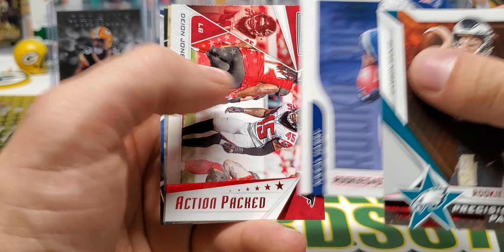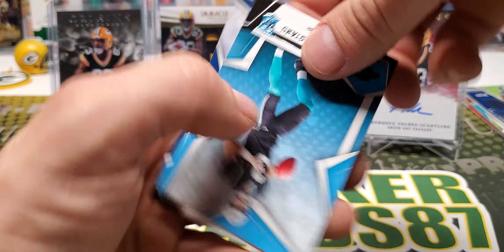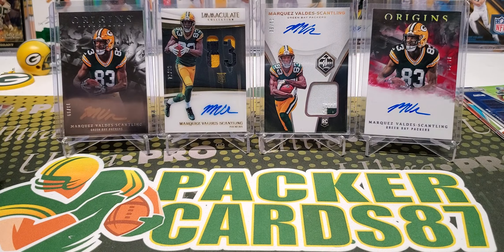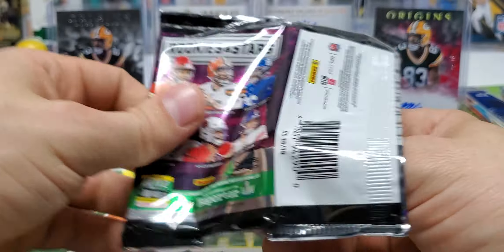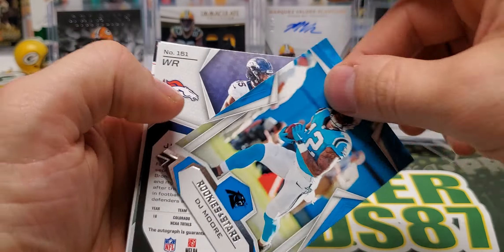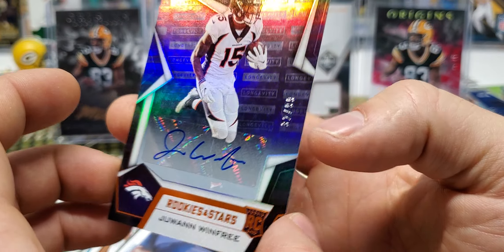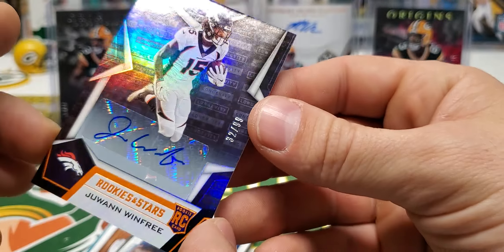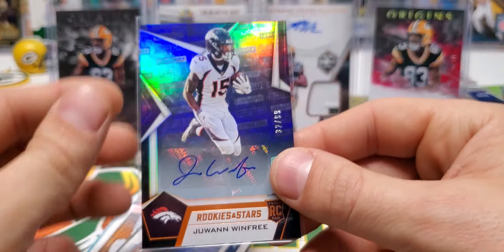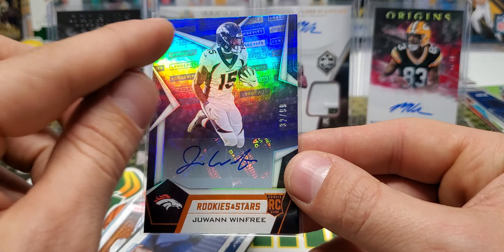Precision Passers Wentz, N'Keal Harry, Deion Jones, Brees On Another Level, Will Greer, and Joe Juan Williams. So our last two packs should have autographs in them. David Johnson, DJ Moore, Juwan Winfrey — Auto, out of 99, 32 of 99. These longevity autos, I just think they're really nice. I like the shine and I like the longevity in the background too.